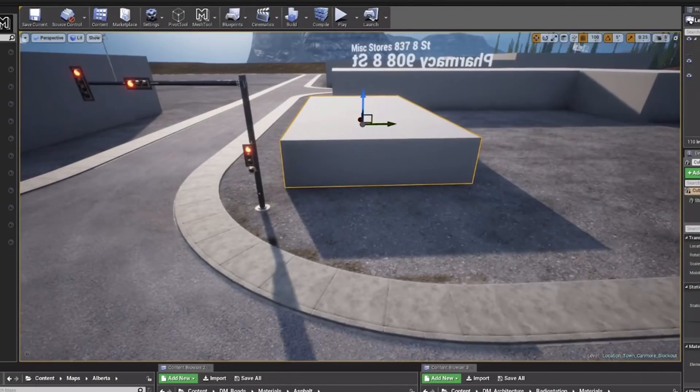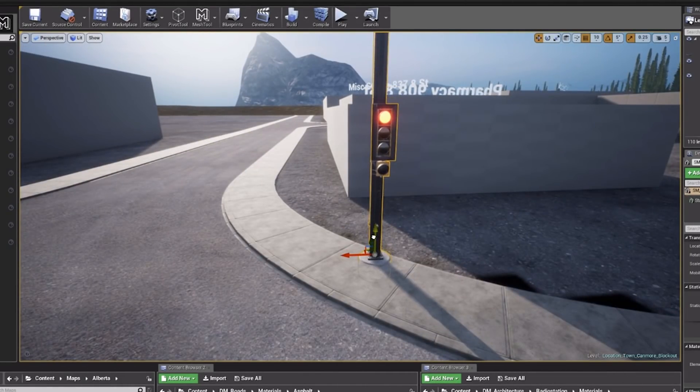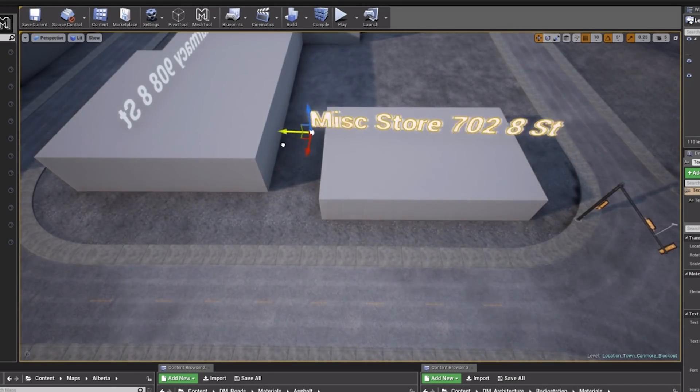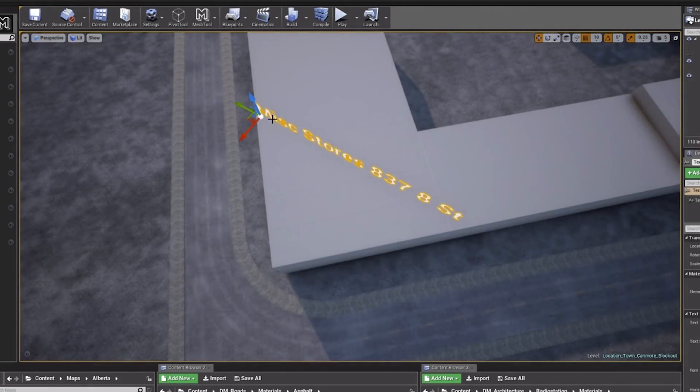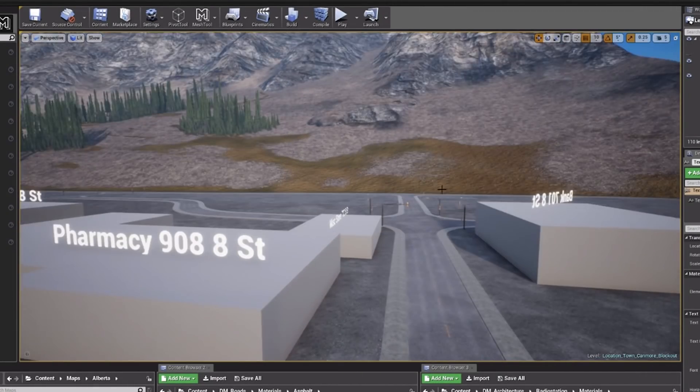That is going to be it in regards to what we've been seeing in the map so far. Everything else in the map has been terrain, mountains, forests, and all that good stuff. But now we have seen the first official work-in-progress town known as Canmore. I'm pretty excited to see what we're going to experience inside this area, and of course there are going to be more town locations somewhere else in the closed alpha map.